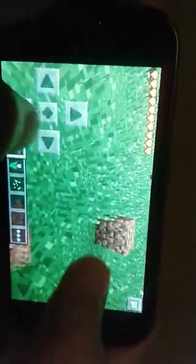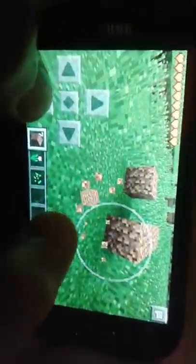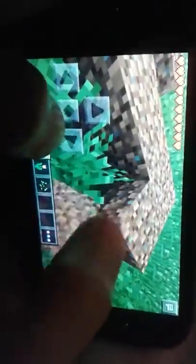You can die. With the blocks I collected, we can build a little house. To take blocks, you have to look at them and go over them. You have to take them down. Now let's do a home.